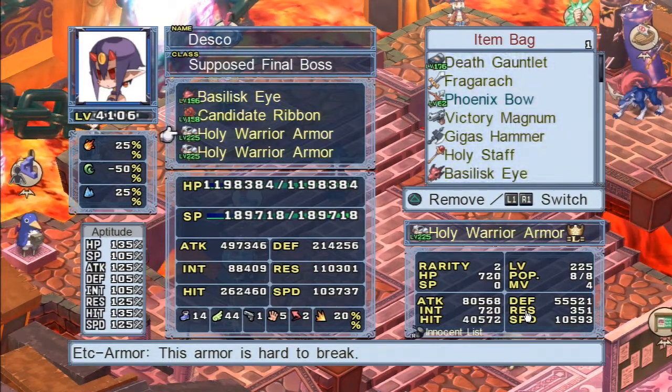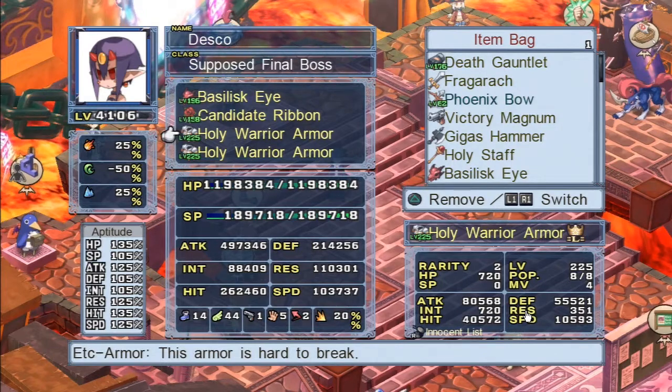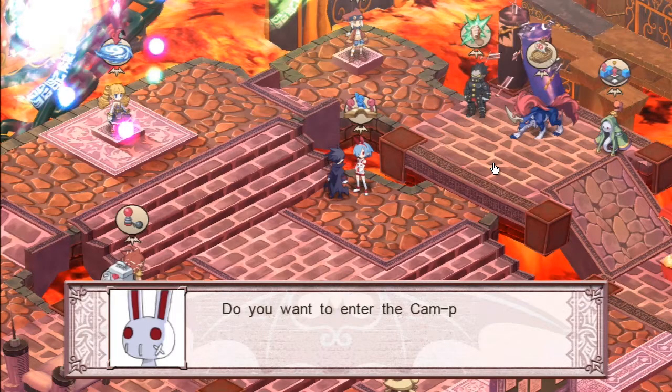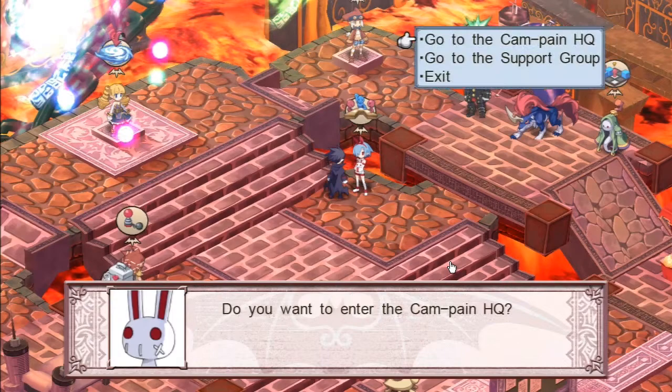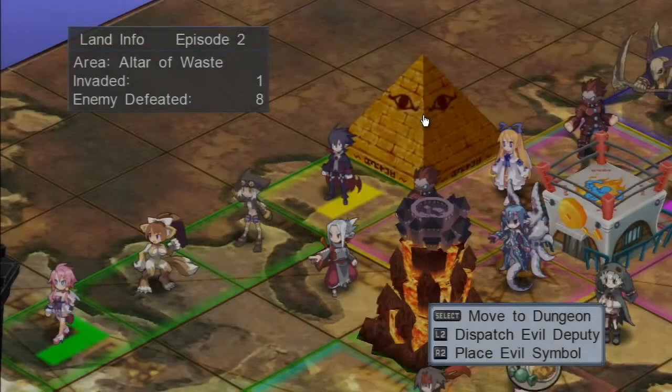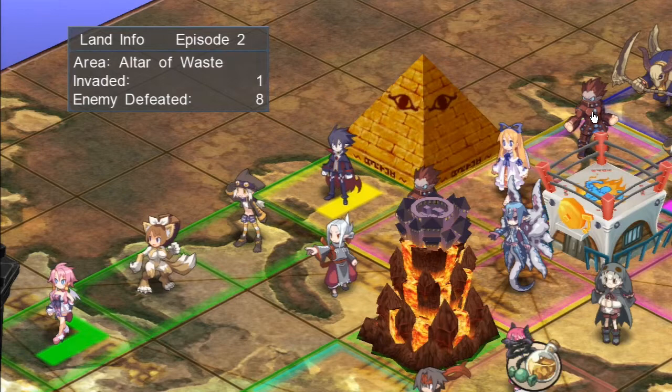There are a ton of different things to max out in this game. To get the perfect character I have no idea how much time you'd have to spend — I've put around 60 to 70 hours in as of recording and haven't even unlocked the chaos world or whatever it's called. You also have the campaign headquarters where you place structures that give bonuses — the pyramid here makes everyone in its squares share experience.